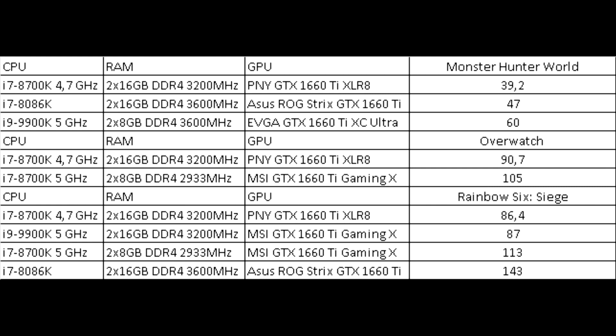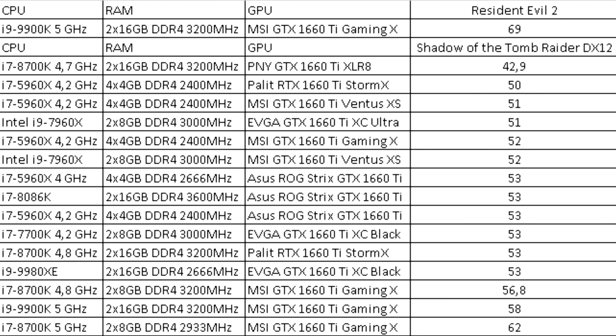Overwatch shows a stable high of 90–105 frames. In Rainbow Six Siege the spread is very large, from 86 to 143 frames — probably completely different settings were used for the tests, but even at the lowest values the result is great. New Resident Evil 2 is for some reason not popular; the only measurement showed 69 frames.